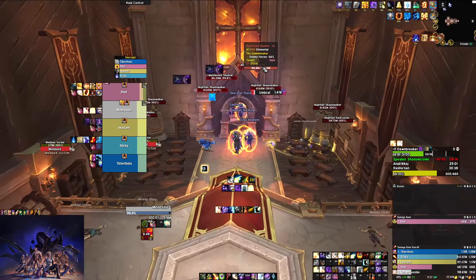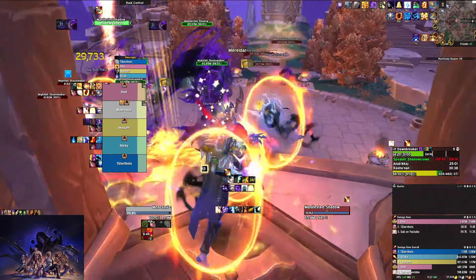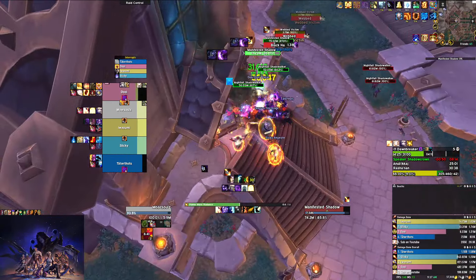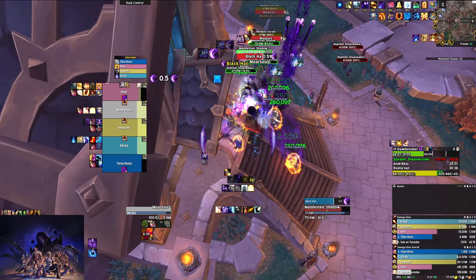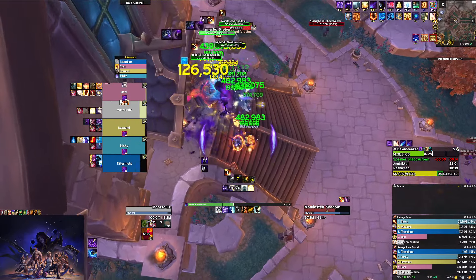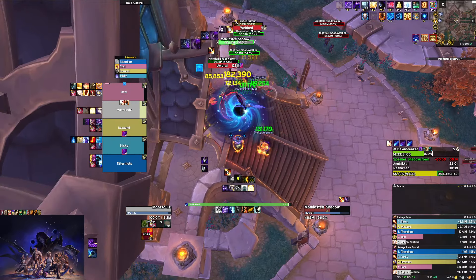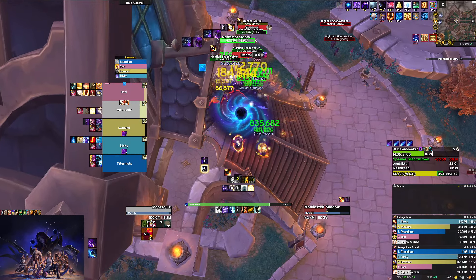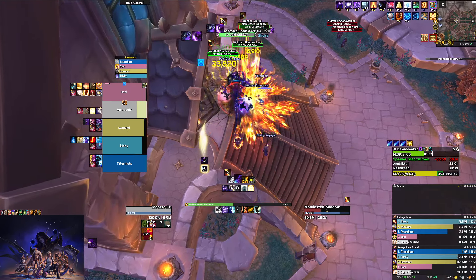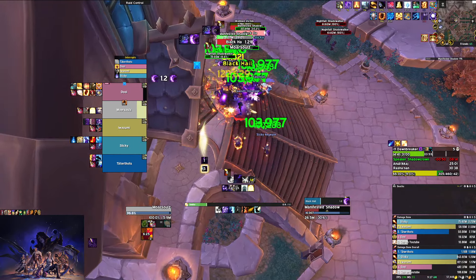This next pack is pretty scary because there are two Shadows — you'll get a lot more unavoidable debuffs on people and a lot more swirlies on the ground, so watch out for those. You can see we have four debuffs active. They are pretty desync'd when initially pulled which is nice — you're just getting the debuffs more often.